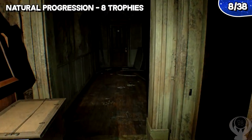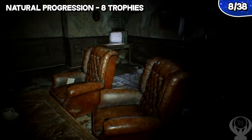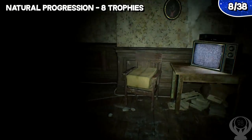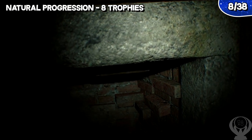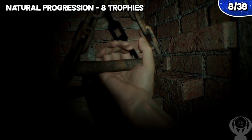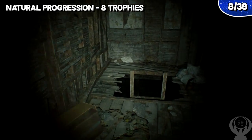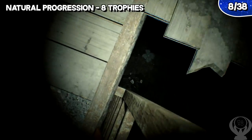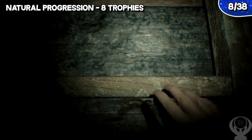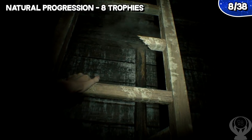Before talking about how you should go about any of your playthroughs, let's talk about natural progression trophies. There's a total of 8 of them specifically related to the story. Six are related to getting to certain stages in the game, and you'll get them on your first playthrough, while the other two are related to the two different endings you can get. Picking ending one or two is pretty obvious and happens about halfway through the game — just be mindful of your choice when going through your second or third run.